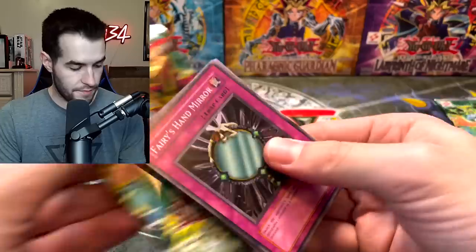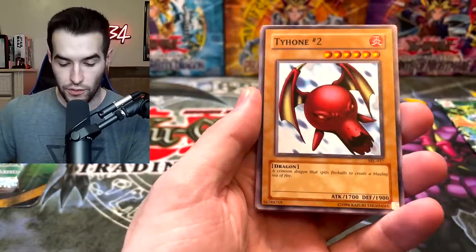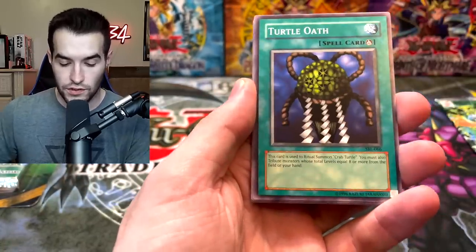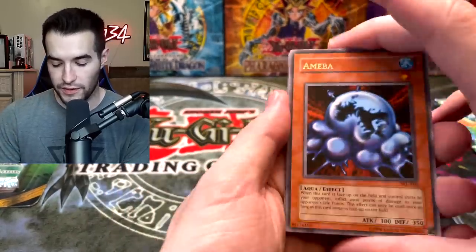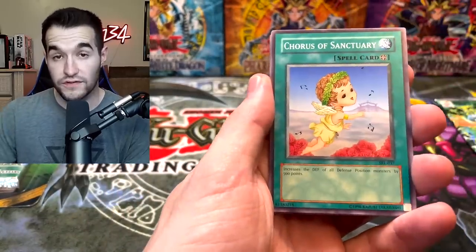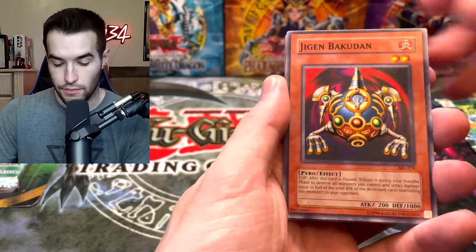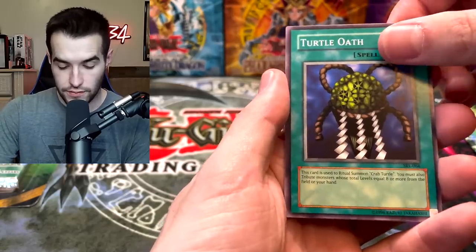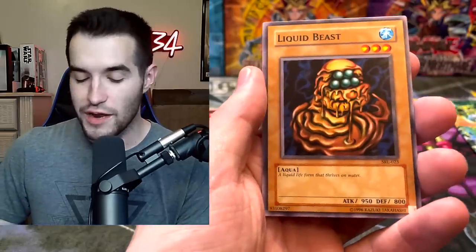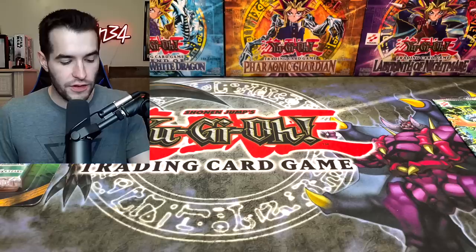We really blew this pack up — we have the Fairy's Hand Mirror, the Tyhune Number Two, Turtle Oath. This next one should be it — this will be a rare but it's not going to be the pool. Curse of the Shadow Realm in like every single pack. Electric Snake, Jigging Buckadun, Wall Shadow, a Turtle, and Liquid Beast. What an epic foil — just kidding, it's not a foil. We're down to one pack of each left.